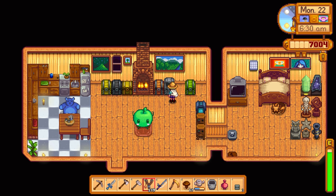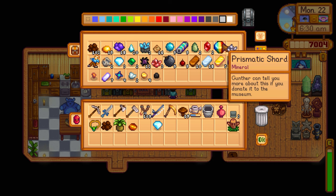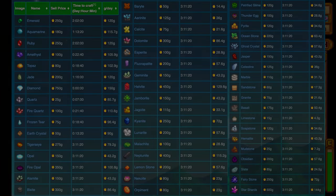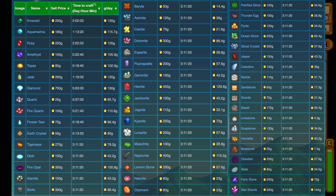I do have a prismatic shard — I'm so hesitant to put it in the crystallarium. It's a mineral so technically I could and get a lot of money. Let me look up how long it takes: diamonds take five days. The topaz only takes 18 in-game hours — less than a day! The wiki even tells you gold per day: diamond is 150 gold per day.